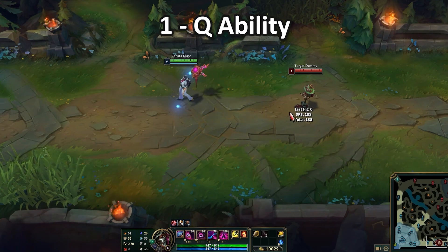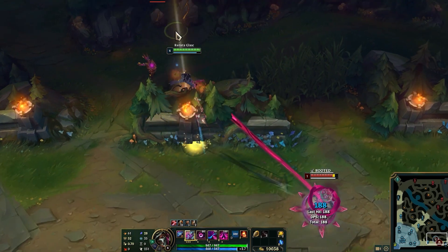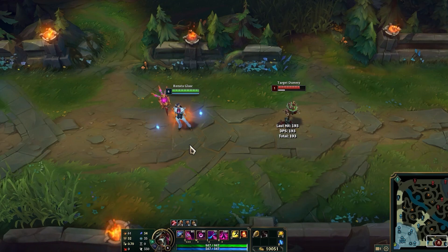But something cool you can do is queue the enemy, then flash away, and even though you end up flashing away, you can still hit that enemy. I queue that, I flash away, and I'm still able to hit that enemy — which can be pretty important in scenarios that happen throughout the game.